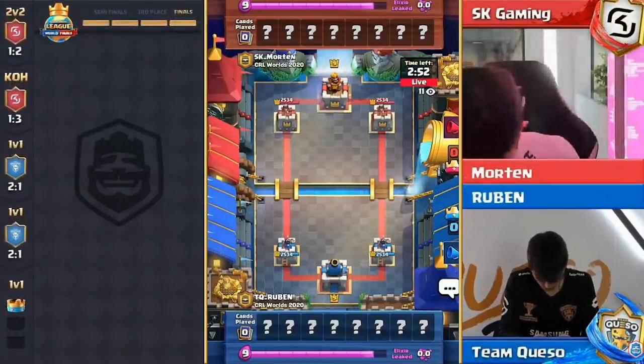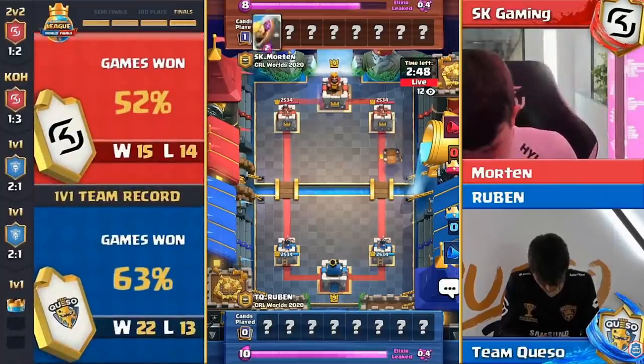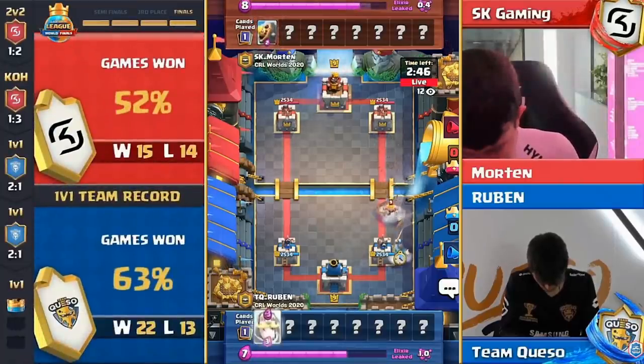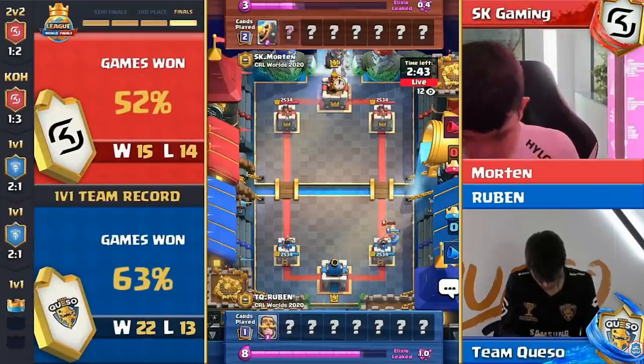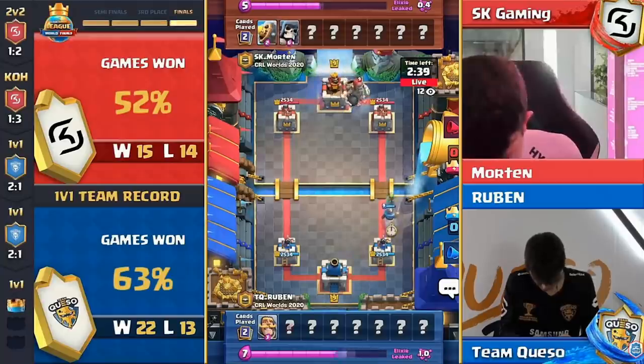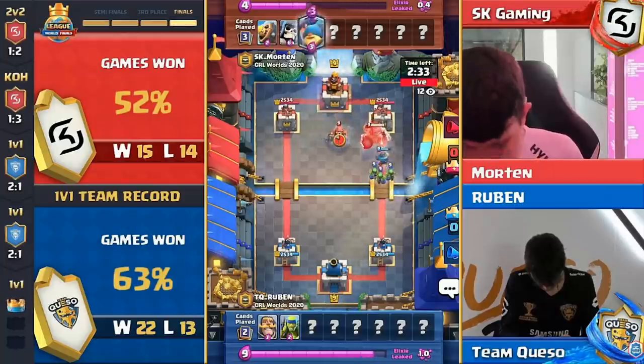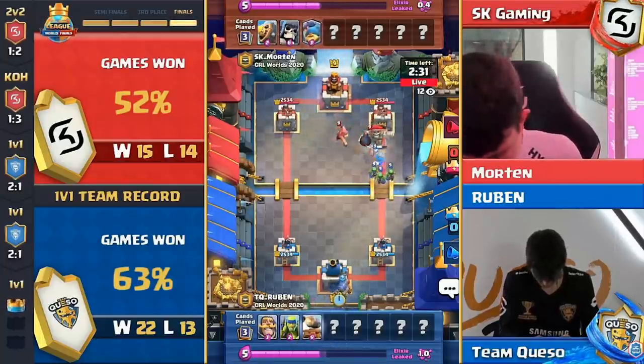Championship point for Ruben — Morton needing to win two to do the same. Morton cycling giant skeleton in the back, fisherman down to work on that knight.